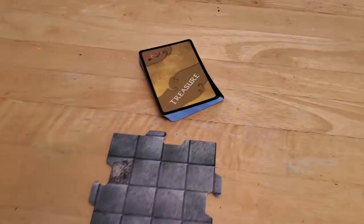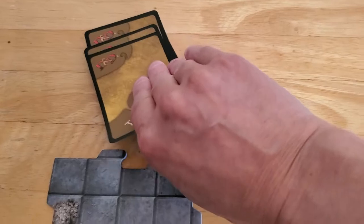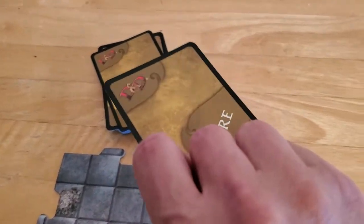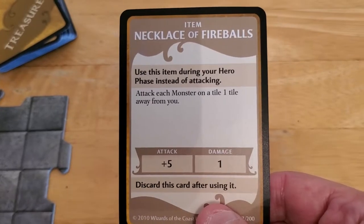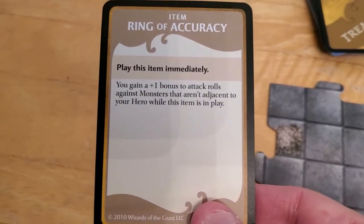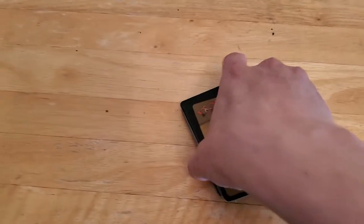The only thing we have not yet done is, as part of the setup, we draw a treasure item for each one of our heroes. So we'll start by drawing for Arjun, since he'll be the first to go. Usually the way treasure items work, you can assign them to either player. The first thing we draw allows you to attack each monster on a tile one tile away from you — we'll give this to Arjun. Drawing again for the second hero: ring of accuracy — you gain plus one bonus to attack rolls against monsters that are not adjacent to your hero while this item is in play. Honestly, we'll probably just end up discarding that for one of the powers the chaos magic lets us draw.